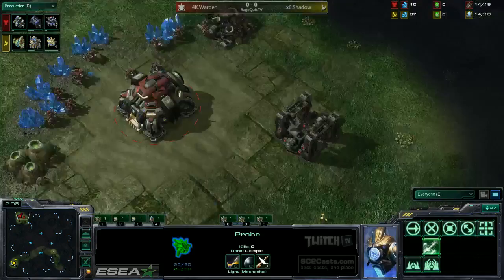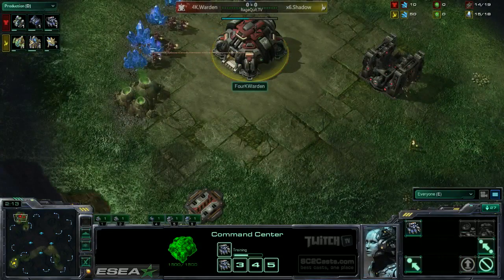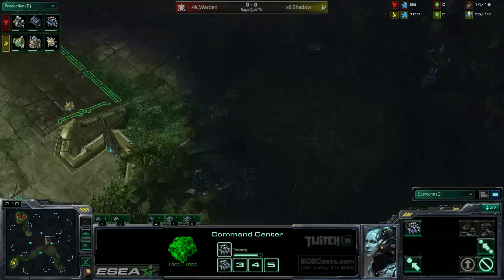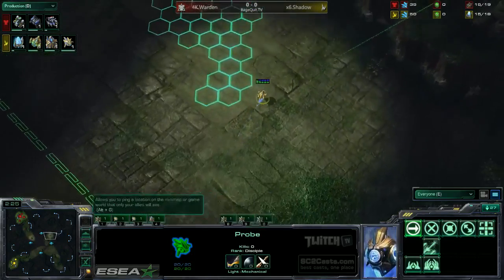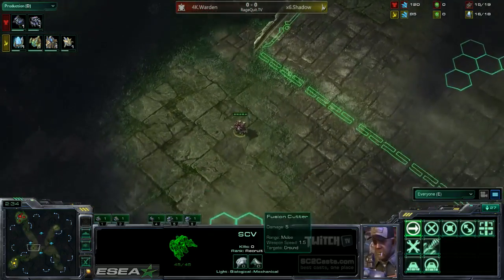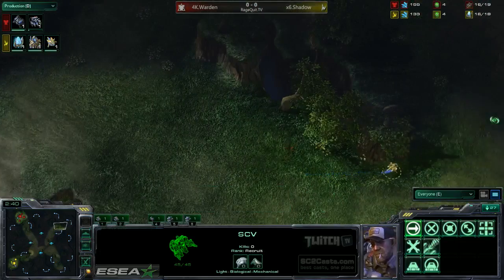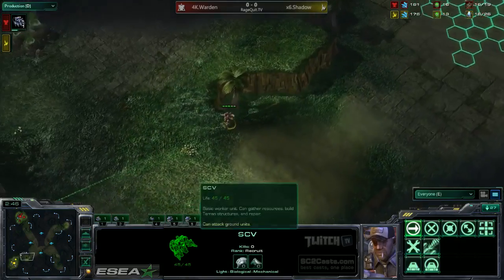There he goes, gets that gas. And of course, Warden gets his gas as well, so it is going to be a pretty standard game. We do have the probe going out to scout after the pylon, and the SCV goes to scout right around 15 Supply. Despite leaving the base after the probe, the SCV somehow knows the correct way to go and is going to see what Shadow is up to.